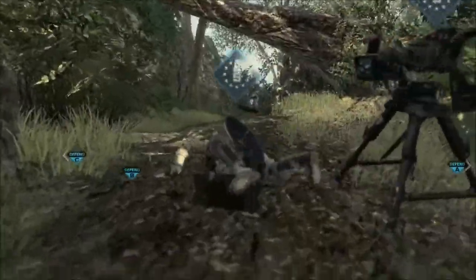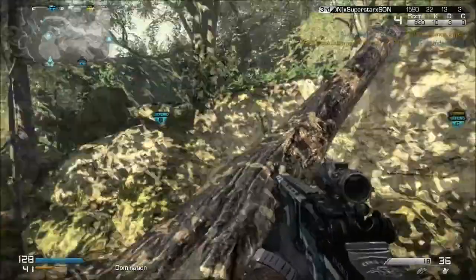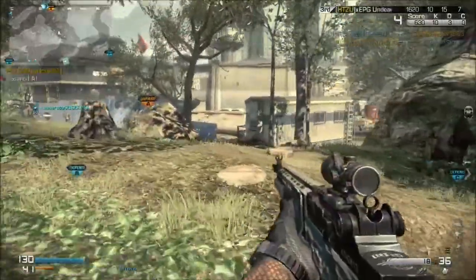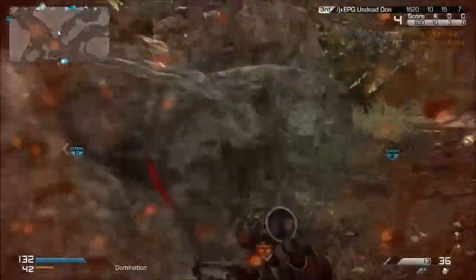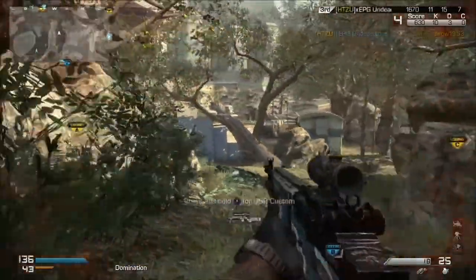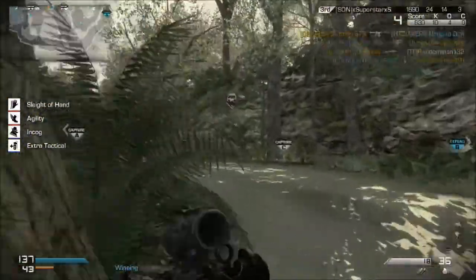I put in the Battle Hind — I knew I wasn't going to get it, but I just put it on because there's obviously no care packages in this game. I could use an assault... actually, I don't know what the assault option is that brings in those, like, helicopter copies. Is it under support? Yeah, it's under support — the air supporter. I don't run support for game modes like this, so it's kind of out of my element.